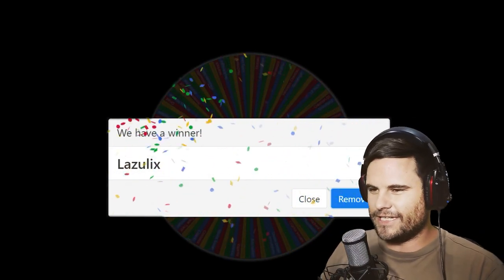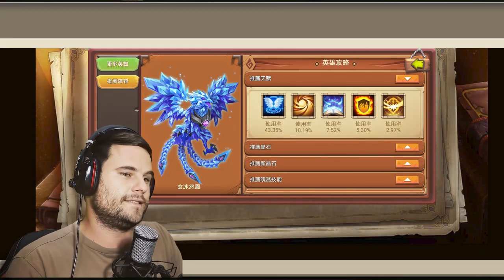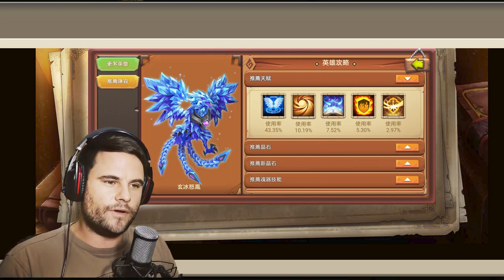This is Wearables Part One. Let's see what legend is going to be first — it's going to be Lazulix. Okay, so Lazulix — let's take a look at what they provide and what talents they say is best.